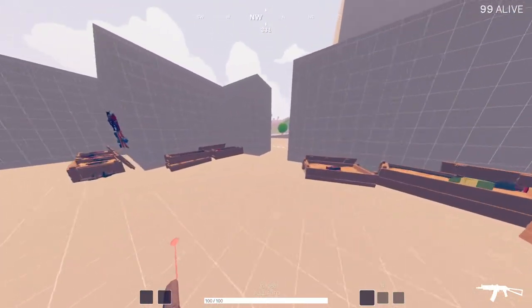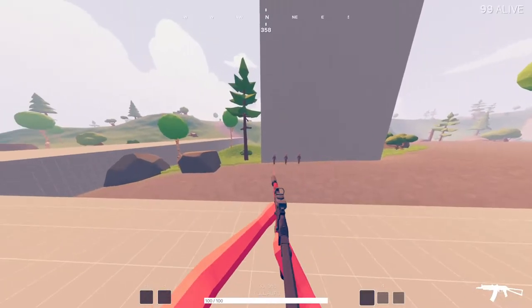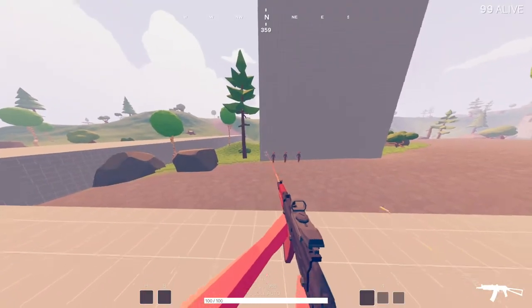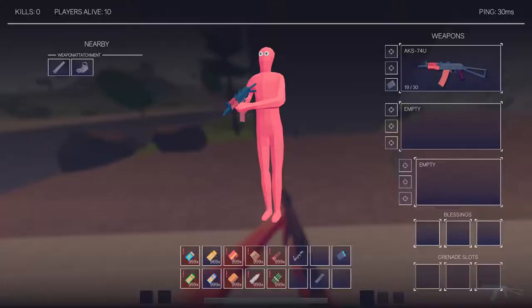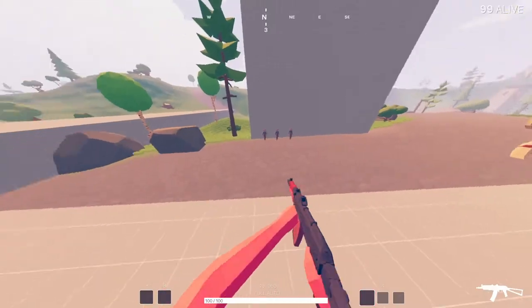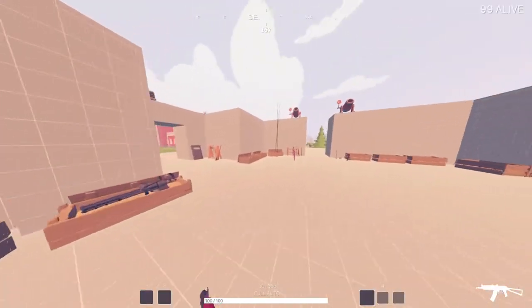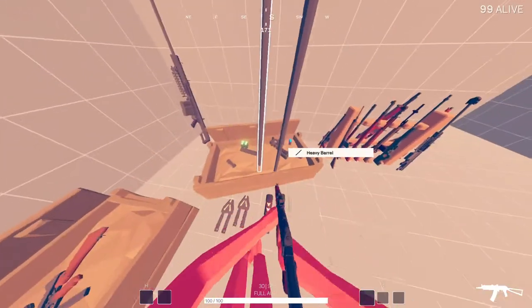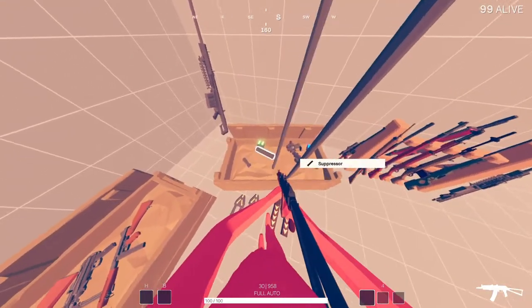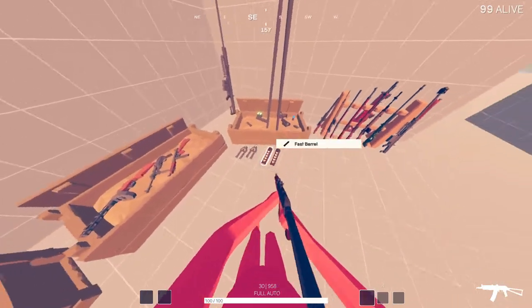They all affect the gun just as their names suggest. You can see this is a suppressor, so it makes the gun quieter. There's a red dot which is different from your typical iron sight, and a laser sight which you won't have without it. Guns typically when stock don't have anything on them, so these barrel attachments, sights, and utilities are very useful to make the gun a bit better. I'll make a separate video on what attachments are best for each gun.